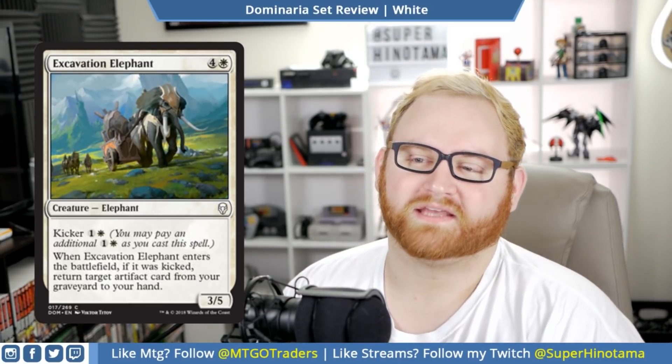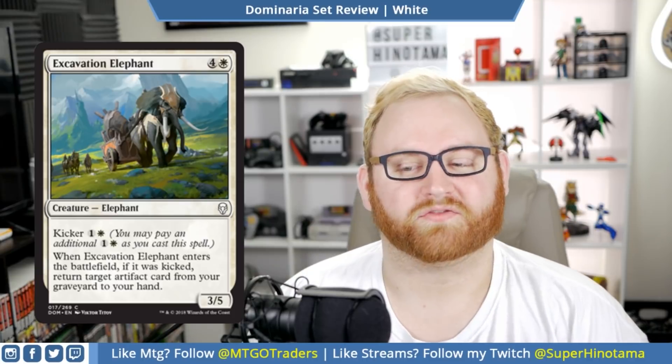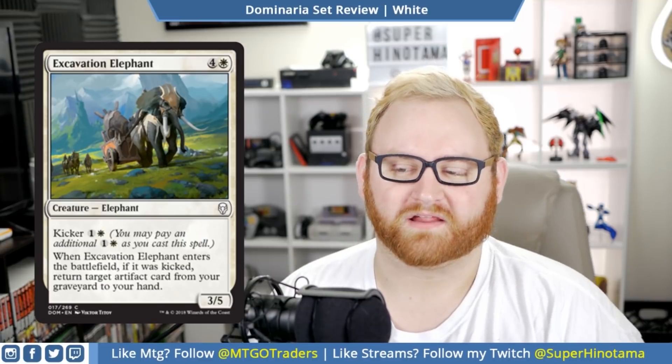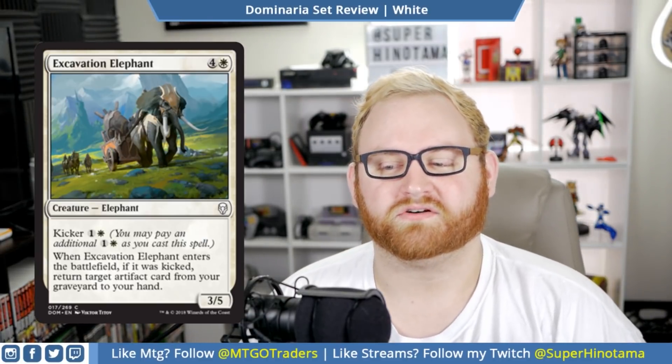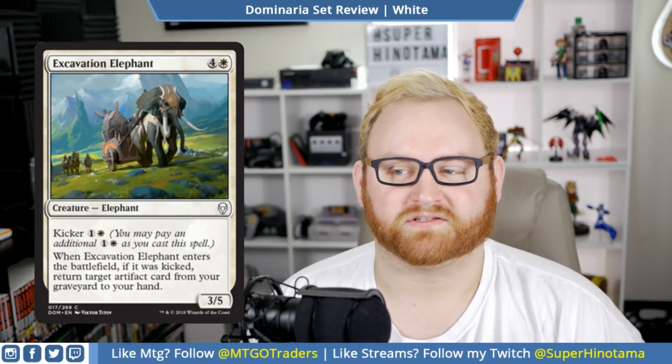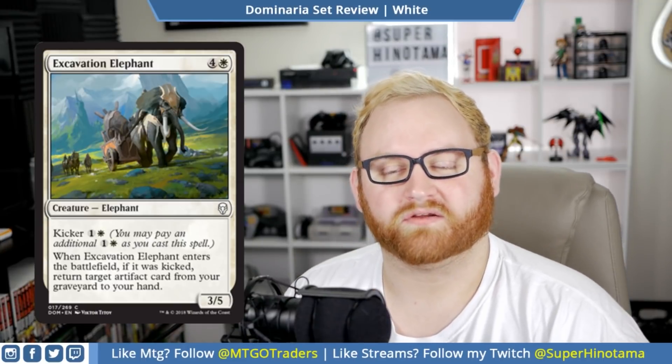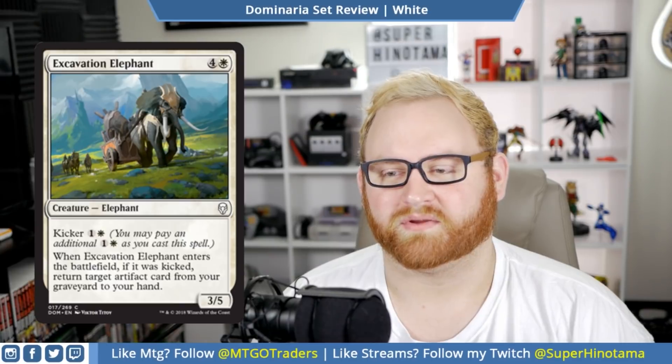Moving up, we have Excavation Elephant. This is a five mana 3/5 elephant with kicker for two — kicker is back, which is awesome. When Excavation Elephant enters the battlefield, if it was kicked, return target artifact card from your graveyard to your hand. So five mana for a 3/5, or seven mana for a 3/5 to get an artifact back. That's not too bad for a common. I like the big butt on this one especially. This card is just okay — not that great, but not terrible either.